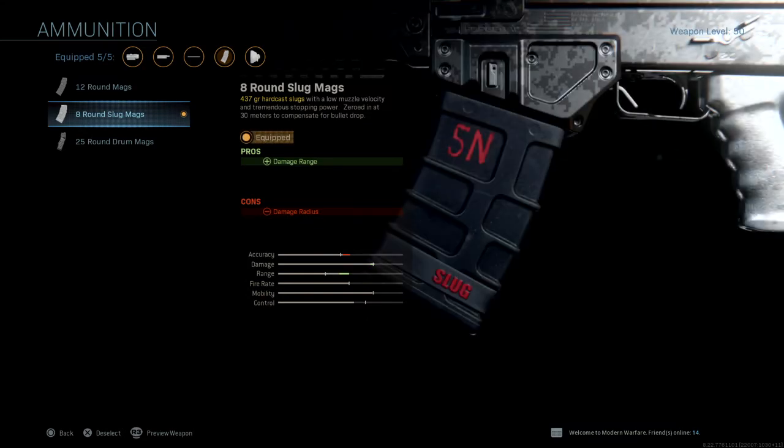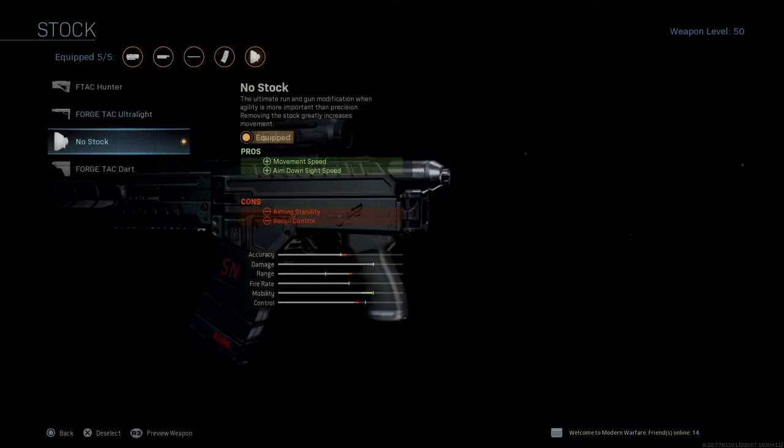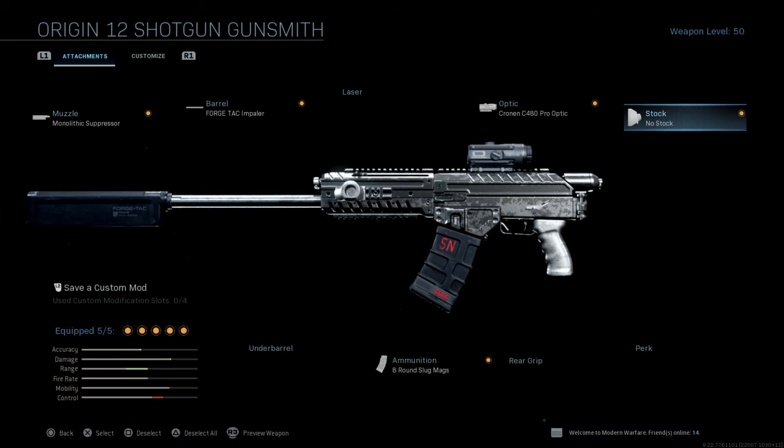Obviously you can use the slug rounds, but you do not get more than eight slugs — that's what they need to buff, or put in like a legendary version where you get more ammo for the slug. I put on no stock — you don't have to run stock, but I do it so we can lean down sights faster because of the sight.